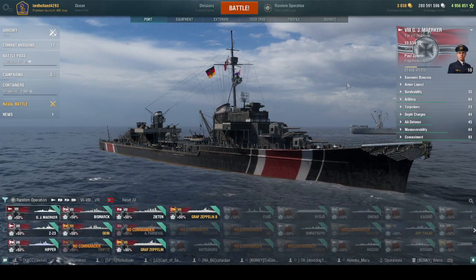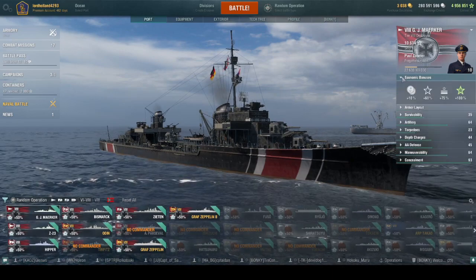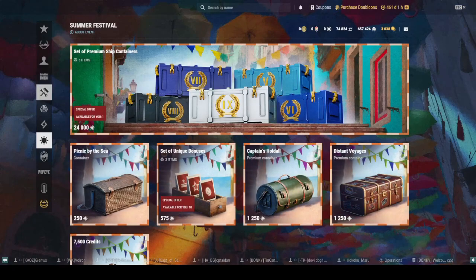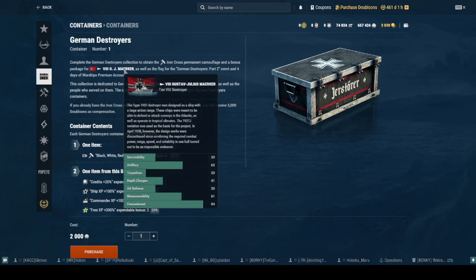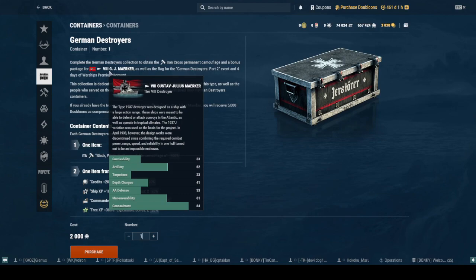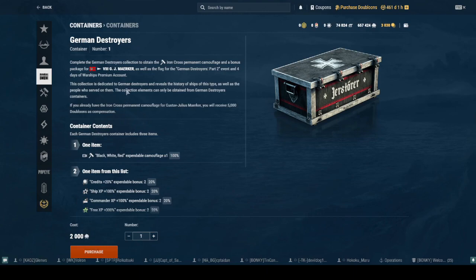We're going to get right into the economic boost, and there's a very special thing about it. Go to the armory, then containers, and look at German Destroyers. If you complete the German Destroyers collection, you'll get the Iron Cross camouflage and a permanent boost package for this ship. It's all available for 2,000 coal — very well worth it.